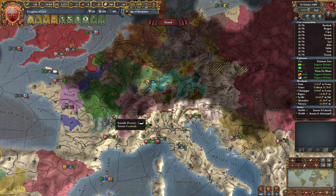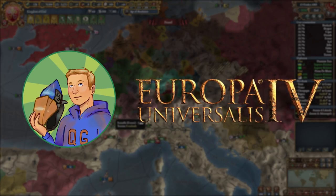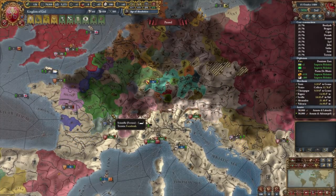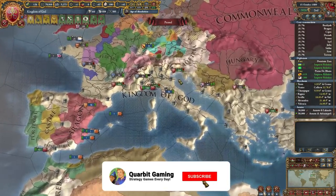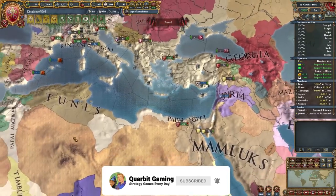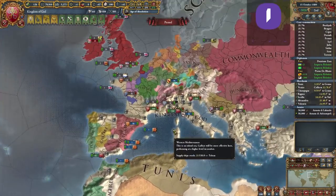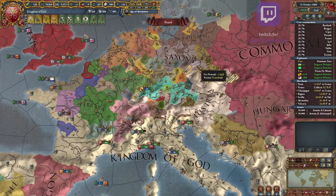Hey, what is going on ladies and gentlemen? My name is Corbett, and I'll be your host today for Europa Universalis 4. Welcome back to episode 40 of The Battle Pope in 1.30. Today we'll attempt to sort of dismantle the HRE, but I don't know how far we'll get in today's episode with the limited time we have. It'll be a long endeavor here.